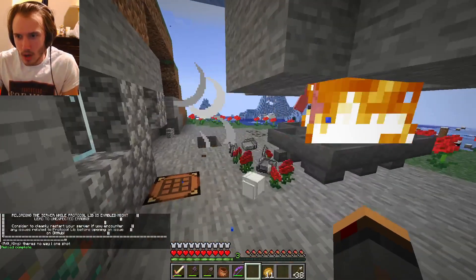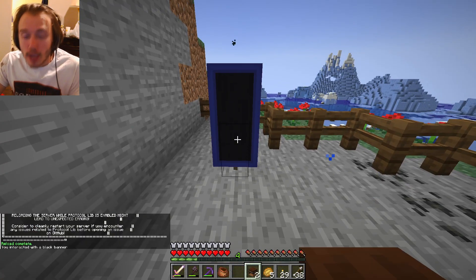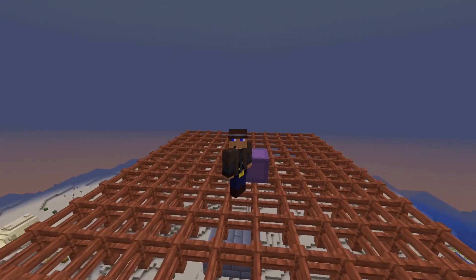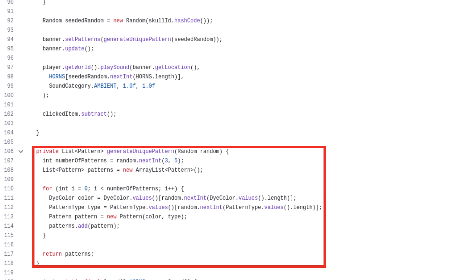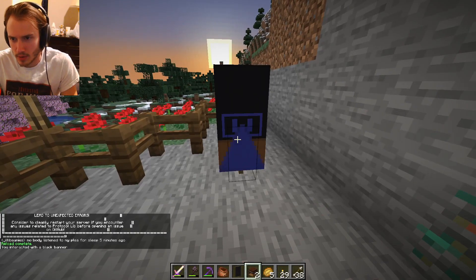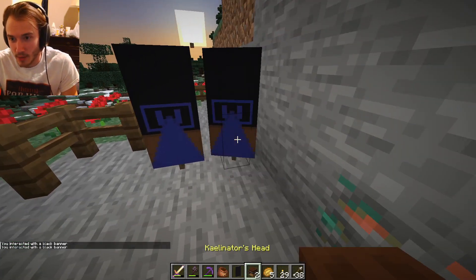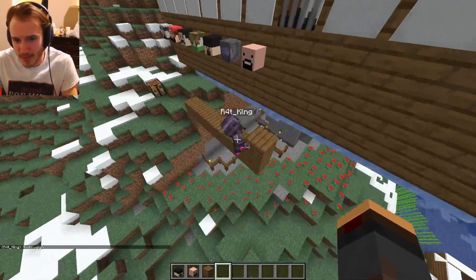Let's try it. Look! But I didn't want every player to have the same banner pattern — I wanted it to be unique, like a fingerprint. So I coded a random pattern generator based on the skull's unique ID. Oh! Look! That's random! Does it happen every time that way? It does! So this is mine — that's your unique banner.